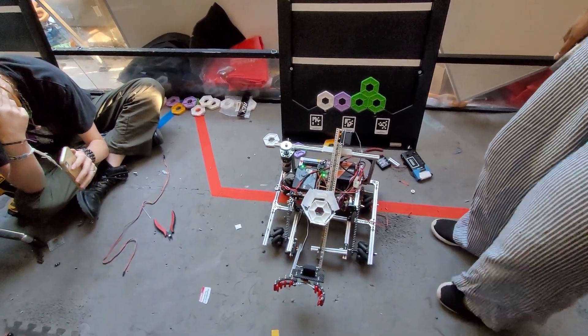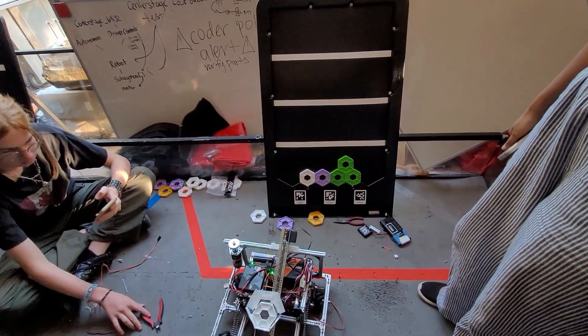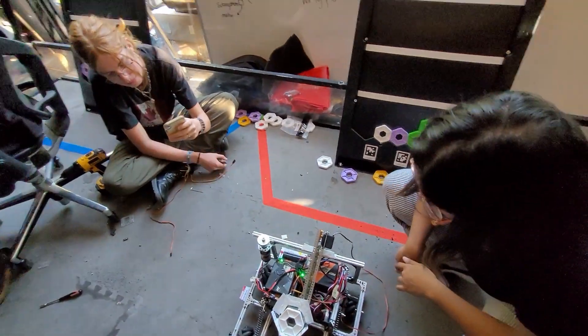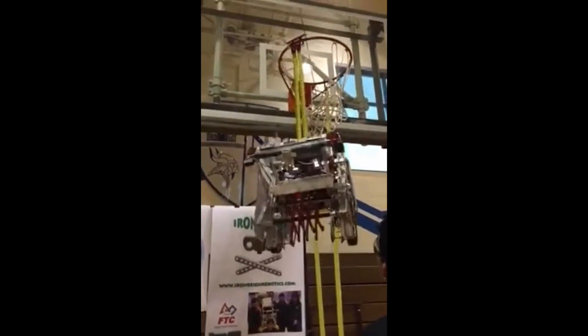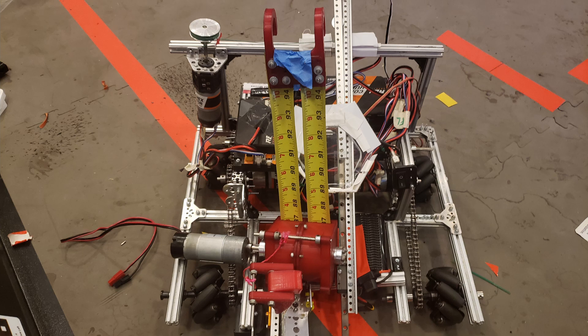We didn't even get started on the robot hang mechanism. It's tempting to dual-use the pixel placing arm, but the requirements are opposite. The pixel placer needs to be fast and light, but hanging needs torque and not as much speed. We thought about using a double tape measure lift that prior team members had built. It definitely had the power required, but it needed a spot directly above the center of mass of the robot, and we couldn't figure that out in time.